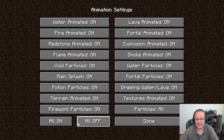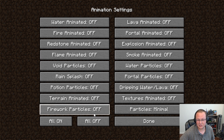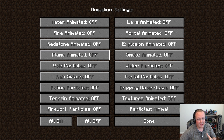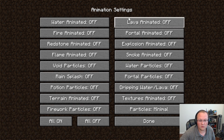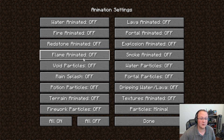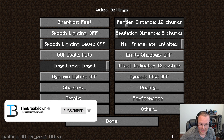In the Animations tab, all off is your best situation. Animations are super laggy and kind of unoptimized in Minecraft. However, if you want specific animations like water or lava, you can turn them on individually — that's the cool thing about Optifine. Just know that any particles you turn on will lower your FPS and may increase lag.